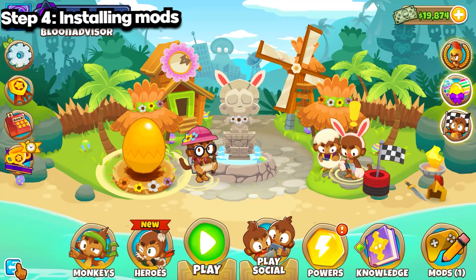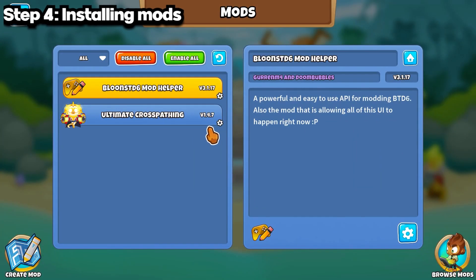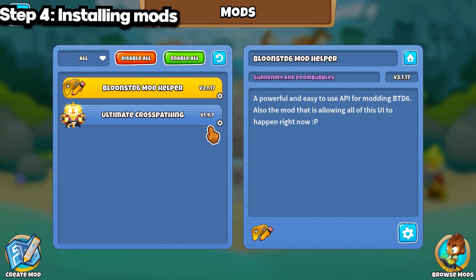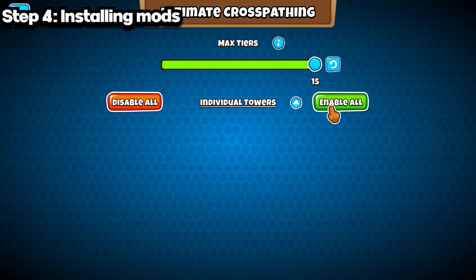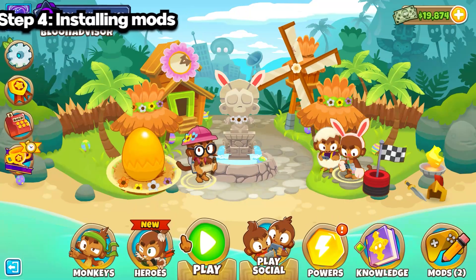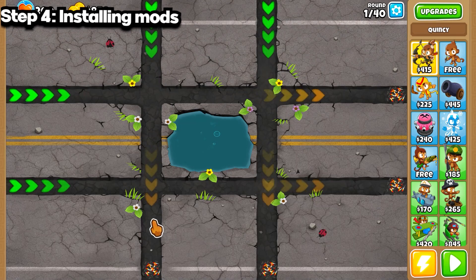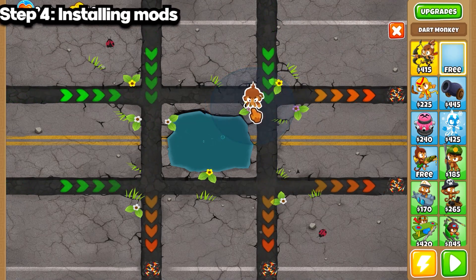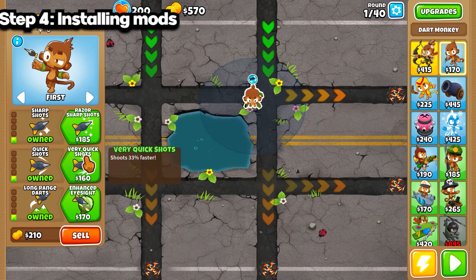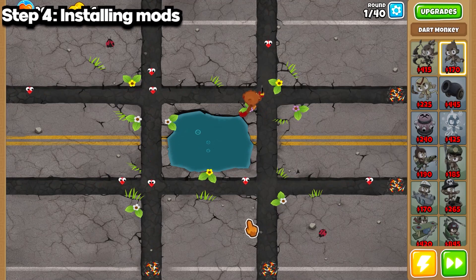There you go — you've downloaded Ultimate Cross-Pathing DLL into your Mods folder. Now you just need to restart it. You can see we're logged in again and we'll have two mods this time, including Ultimate Cross-Pathing. If you press the gear icon you can play around with all the settings and enable or configure the mod. Now let's go into a game — you can see we can upgrade all three paths without it telling you that you can only upgrade two paths, because of the mod.